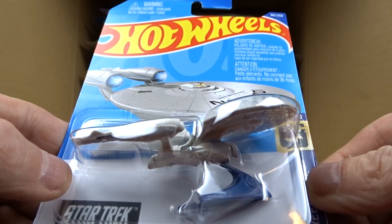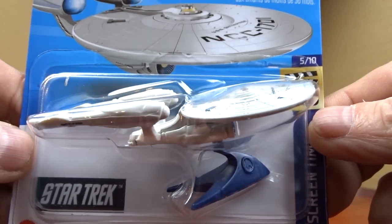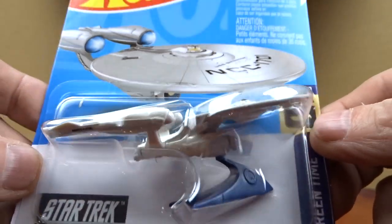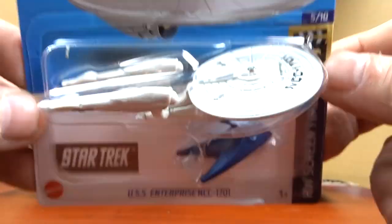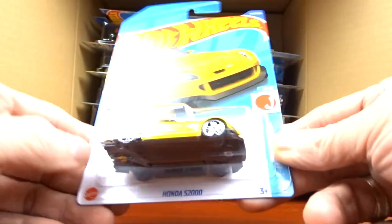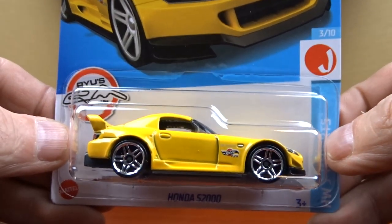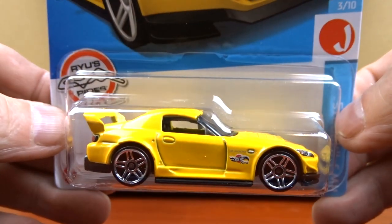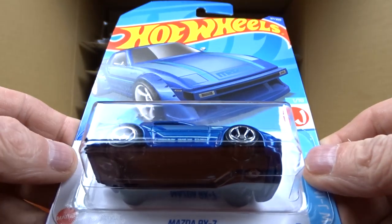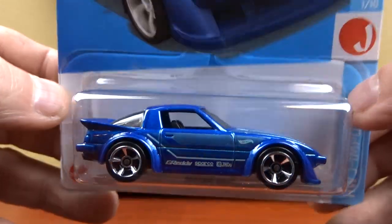Then we got the SS Enterprise NCC-1701 — I think this was in the last case but it is pretty cool. And then we have the Honda S2000 — that's pretty cool, not a bad looking car. Moving along — Mazda RX7 in blue, which I think was in the last case too.